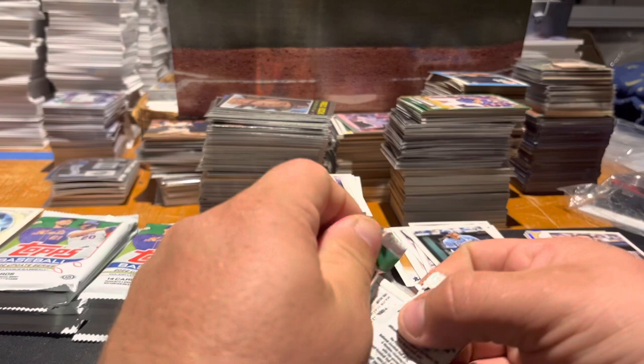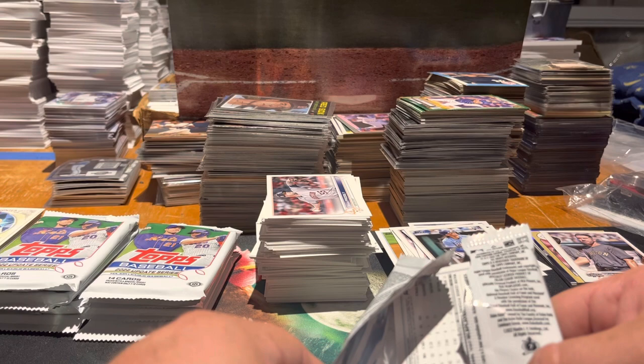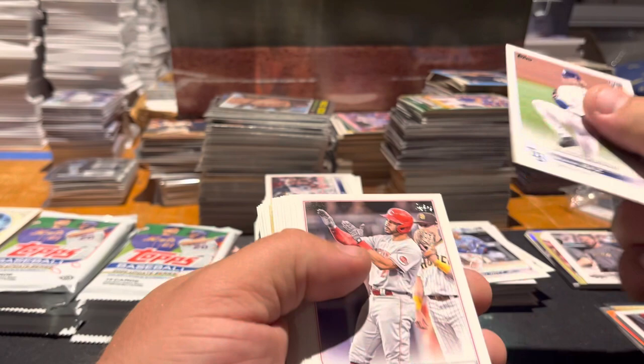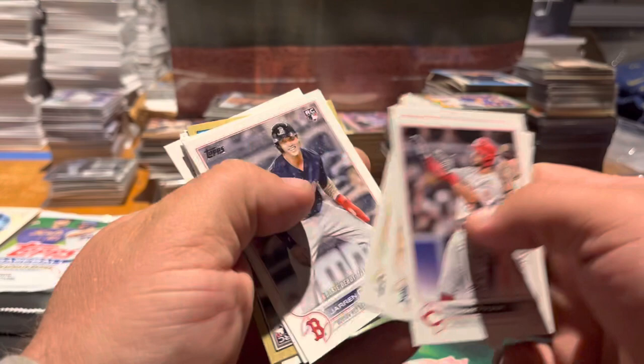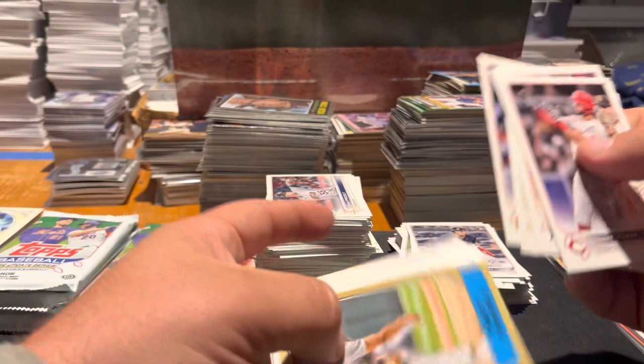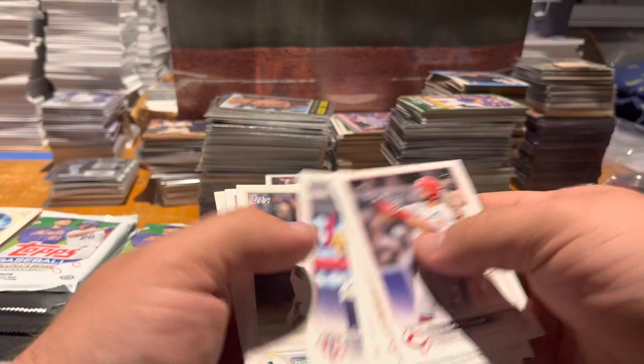I think this is pack 16, so we've got eight left. Baz rookie debut, Antony Fam, Steven Matts, Matt Brash rookie, E-Rod, Clevenger, Jaron Duran debut in the snow, Dylan Tate. And we've got a blue rookie — Matt Brash for Seattle. Palacios rookie, Paddock, Nick Allen rookie, Alcantara, and Steckenrider.